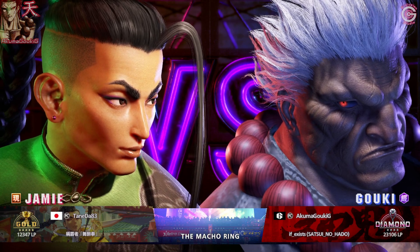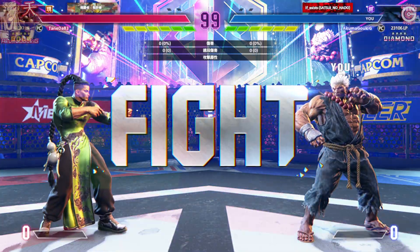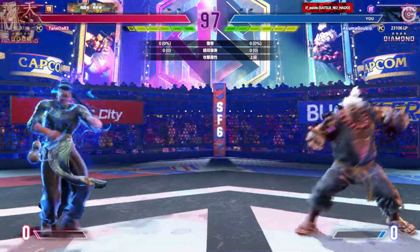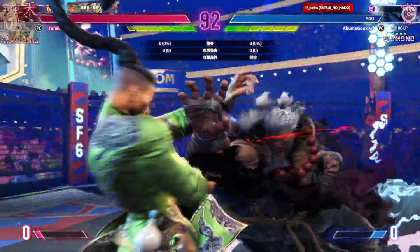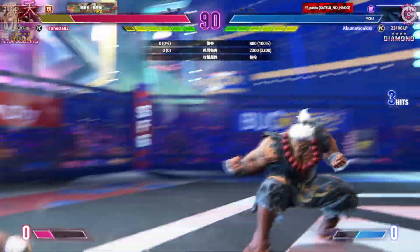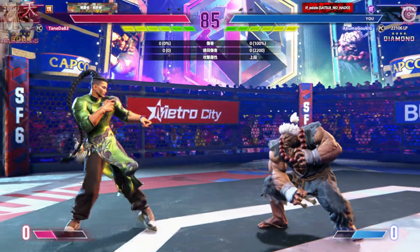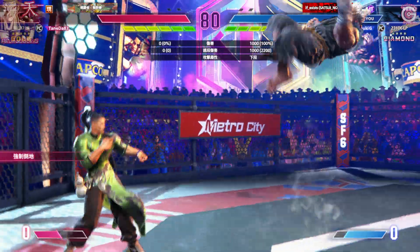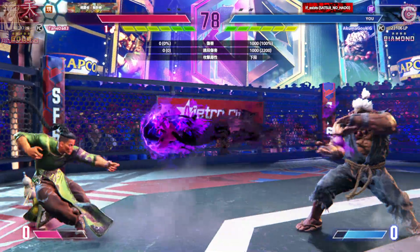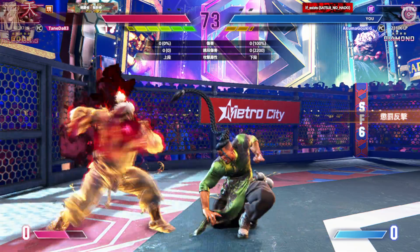This is going to be a five-star match — get ready for history to be made. Round one, fight! Here we go — what are these fighters going to do? Tries to bait them with the projectile. Goes for the command grab. It's the start of the round — how will they start their approach? Goes with the projectile to pressure the opponent. Both fighters are sitting on a full drive gauge — this might be prime time to let it rip. Player one pushes the opponent into the corner.